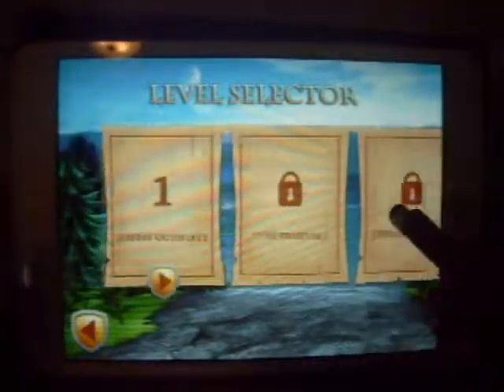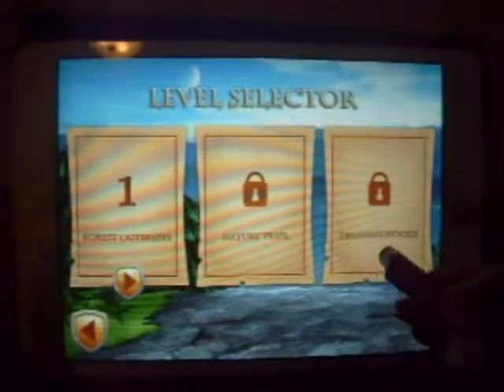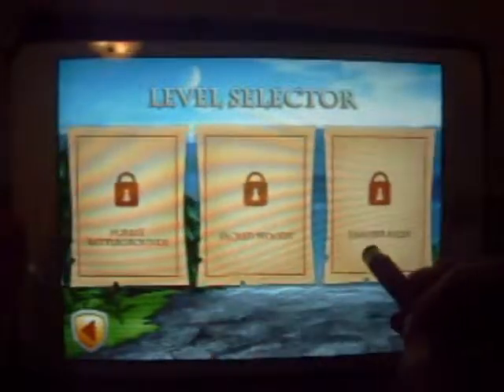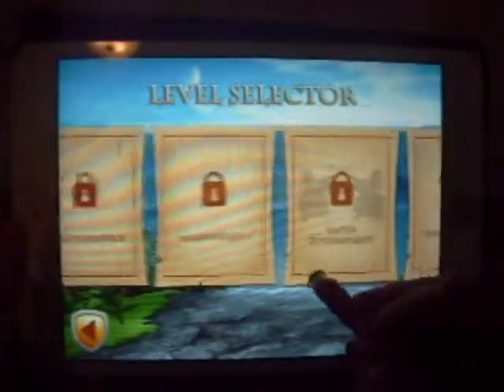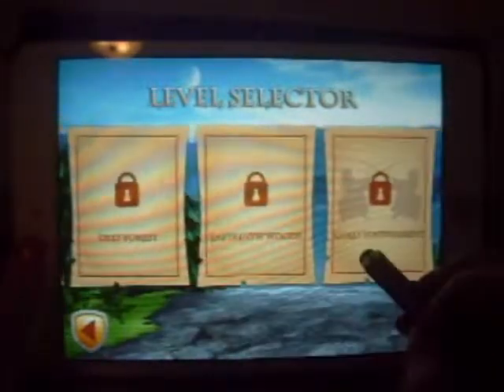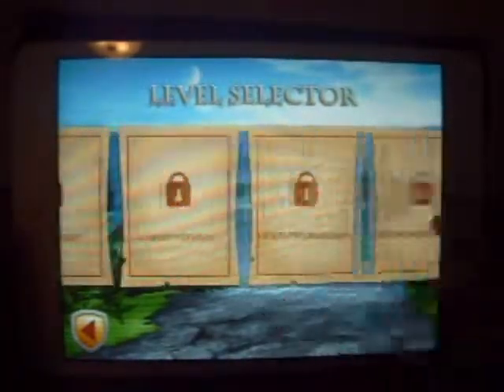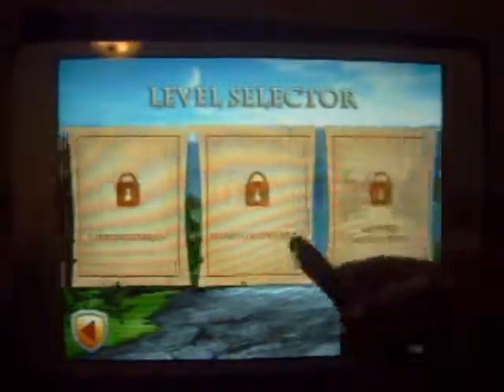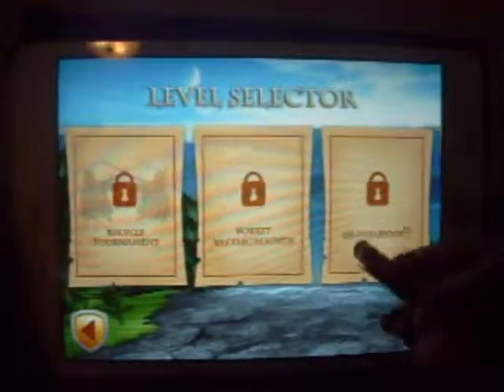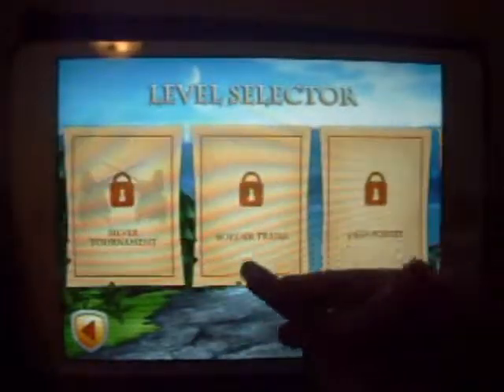I'll read you all the names of the levels: Forest Outskirts, Nature Trail, Training Woods, Bronze Tournament, Forest Battlegrounds, Sacred Woods, Ambush Alley, Silver Tournament, Border Trails, Deep Forest, Labyrinth Woods, Gold Tournament. I don't know how many levels there are — let's count them: 1, 2, 3, 4, 5, 6, 7, 8, 9, 10, 11, 12. Alright, there's 12. So I guess there's always 12. Let's start with Forest Outskirts.